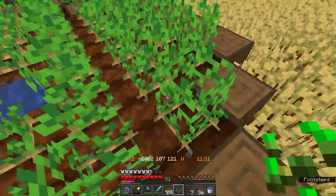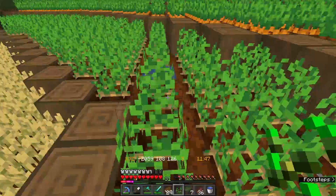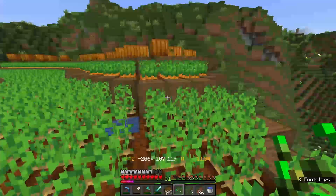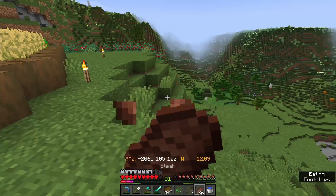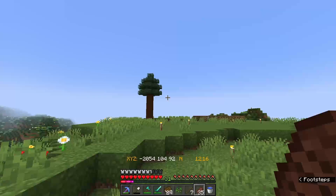I'm sure most of you know that if you grow crops - like wheat one row, potatoes the other, carrots another, etc. - if you alternate crops, they make them grow faster, which I think is kind of odd, but whatever. But I think this looks neat. I also have a bunch of sweet berries here - they're purely for aesthetics. I don't like sweet berries, but I think they look cool.